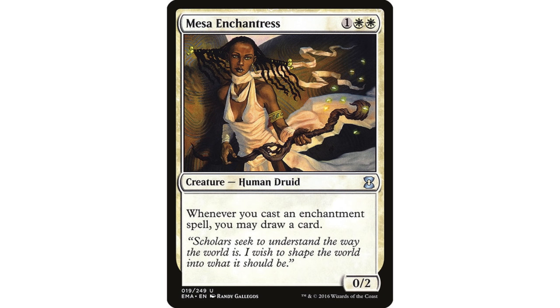Mesa Enchantress — this is the archetype I was talking about. Cards that draw you cards for playing enchantments. Because white, red, green is a little hard-pressed for good card draw options, and because Ural is already pulling us in an enchantment-heavy direction, I have made the decision in my Ural deck to go all in and make it an enchantress deck — have enchantresses as the draw engine. I think that's pretty common sense. I would almost go so far as to call Mesa Enchantress an auto-include. Hard to make a better argument for a different draw engine.